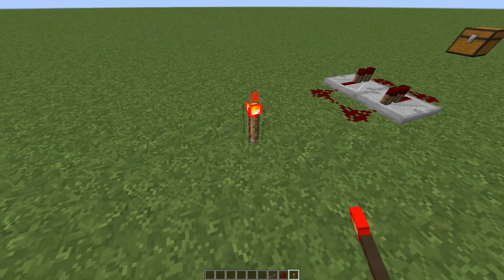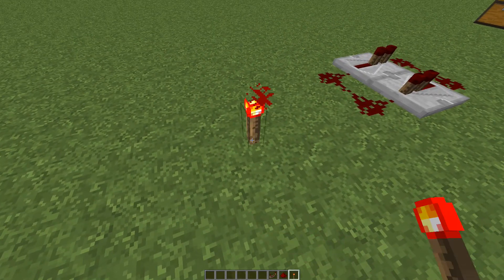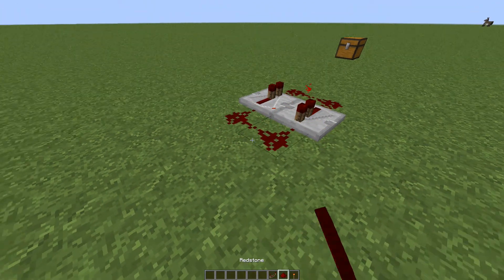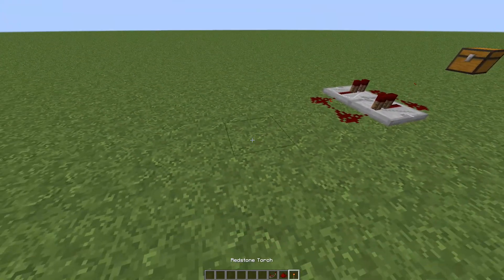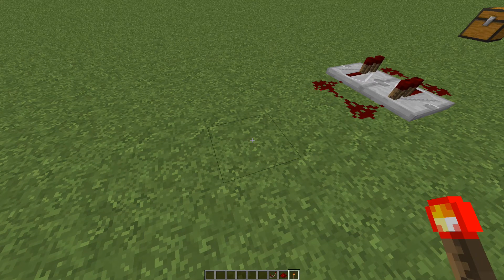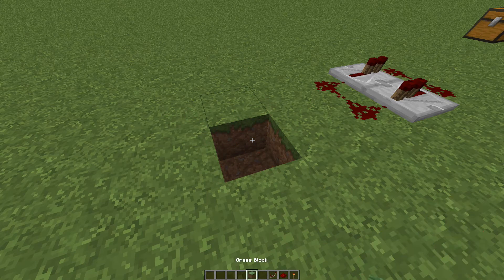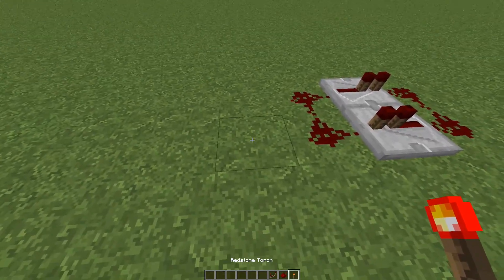What you want to do is place the redstone torch down and break it super quickly. Doing it slowly just doesn't work — see, it doesn't work, and to reset it just do that. You want to aim at the middle of the block and place and break it recklessly, rapidly, until you've activated it. Once you've done that you will achieve something like this — a really fast redstone clock.